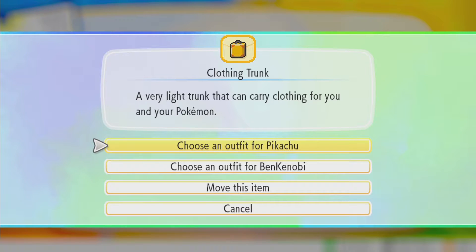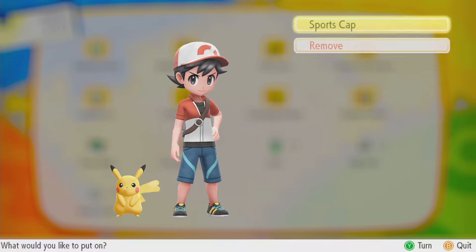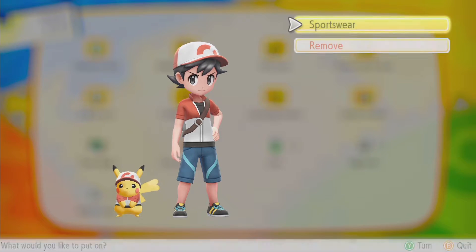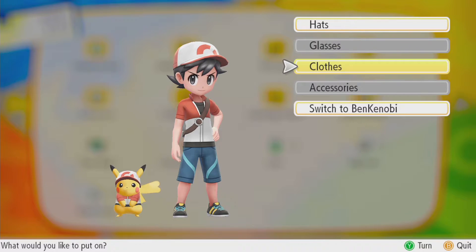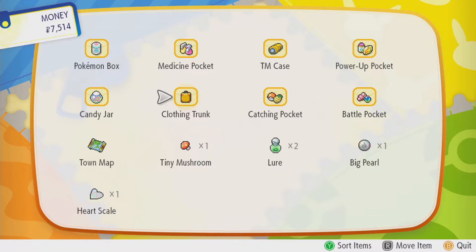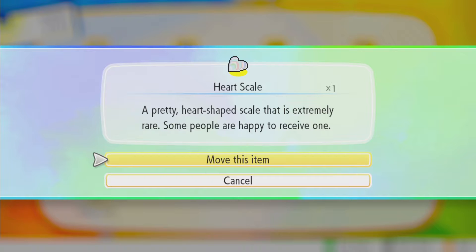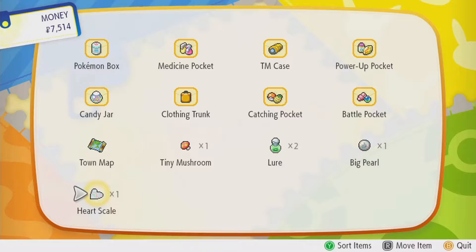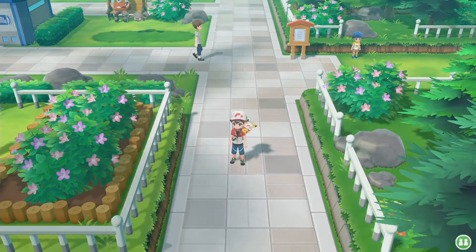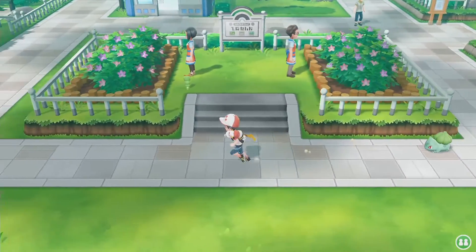Clothing - choose an outfit for Pikachu. Let's give him the sports cap like me. There we go, we can also put on sportswear. Look at that - we're matching now. And let's switch to me and see - I do not have any other accessories right now. Now I'm curious, what's the heart scale again? It's extremely rare and some people are happy to receive one. I wonder if that's a specific person - that could be sold for a high price.